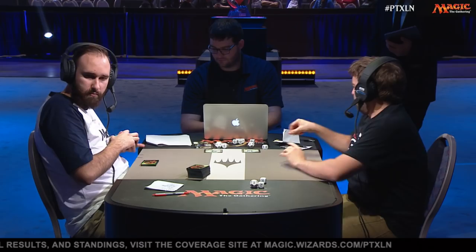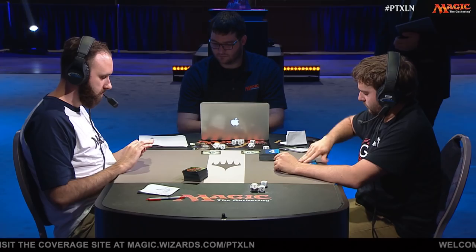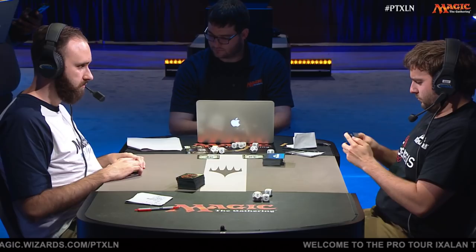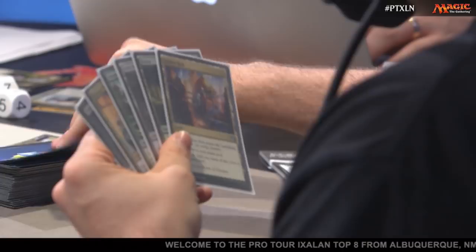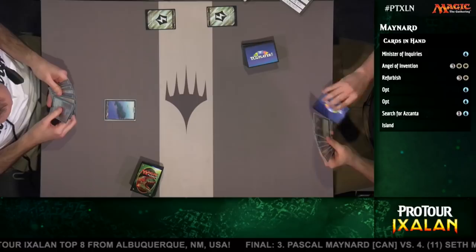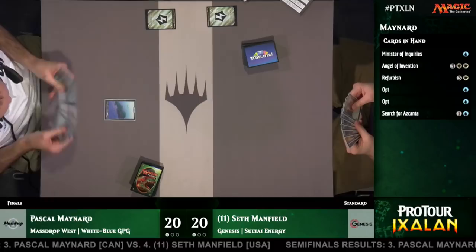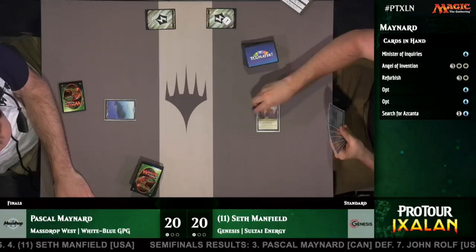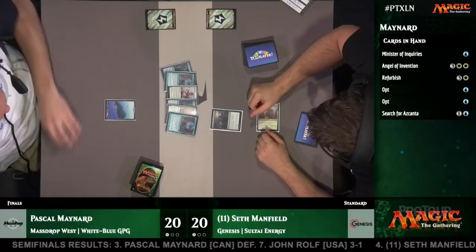Seth will be on the draw here for game three. He's basically committing to mulliganing any hand that doesn't have a two-drop. Once you get to six cards, your standards do loosen. He's got to keep this one. Pascal's hand meanwhile — he did not have the luxury of playing turn one Minister of Inquiries because he kept a one-lander with double Opt, and he would really like to hit his land on turn two for Search for Azcanta. Looking at the scry — at least he gets to take advantage of being on the draw with the scry. There's also a Refurbish and a Search for Azcanta in there. Seth is going to take the Search for Azcanta off the Duress because if Pascal opts into a land and turn two Search for Azcanta, it's a really powerful play.